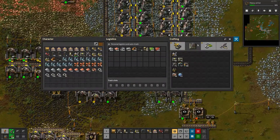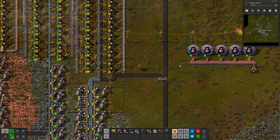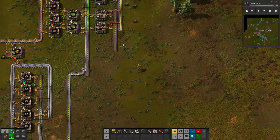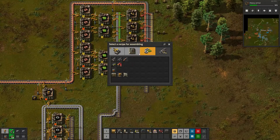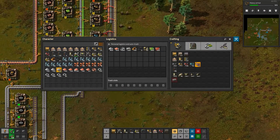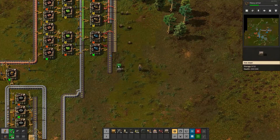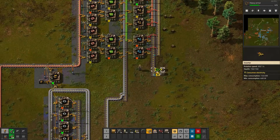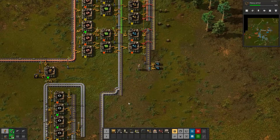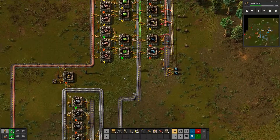So what we need to do now is get green science going. For green science, we need inserters and transport belts. We also need to get our production going here for fast inserters. And we're out of iron chests — let's make some more of those. I should automate those as well, but I don't use iron chests late game. I tend to move on to steel, as steel will work better for our logistics later on.